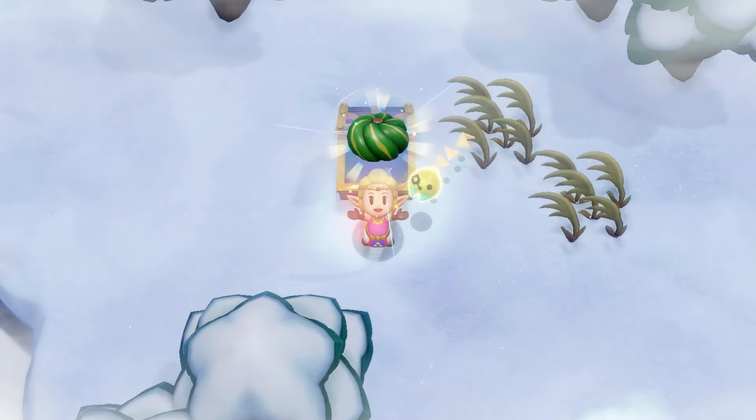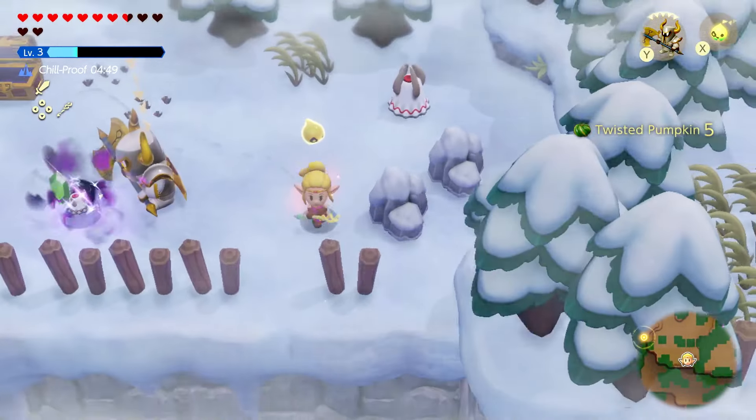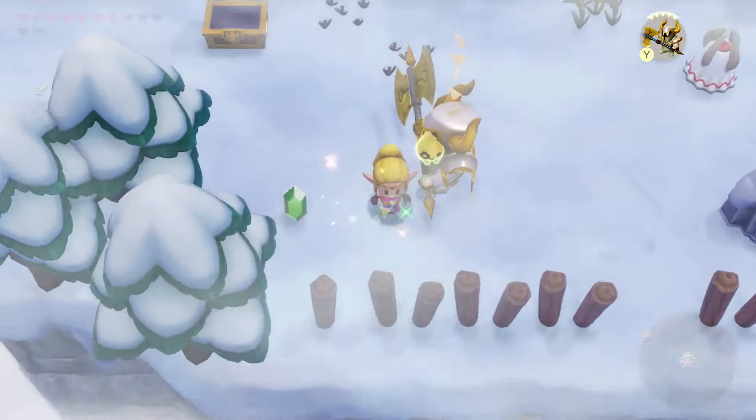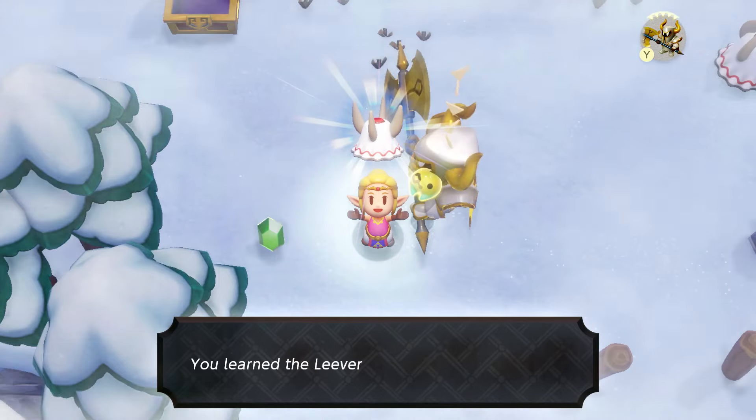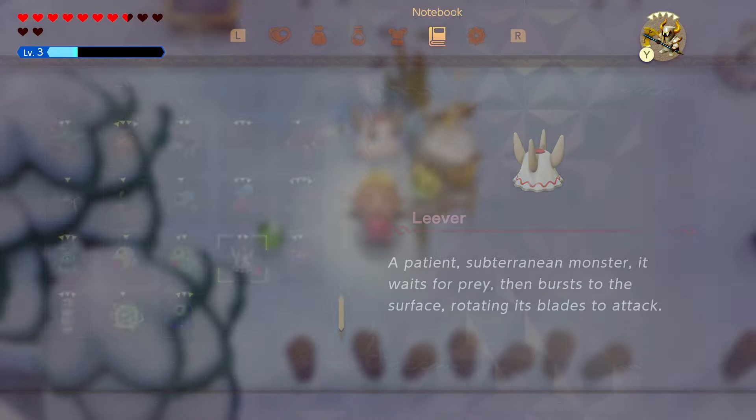The chill proof is working. There's a new enemy right there — and we get ourselves some fortified or twisted pumpkins. We can find those in Breath of the Wild and such. The new enemy is the Lever echo: 'A patient subterranean monster — it waits for prey, then bursts to the surface rotating its blades to attack.'